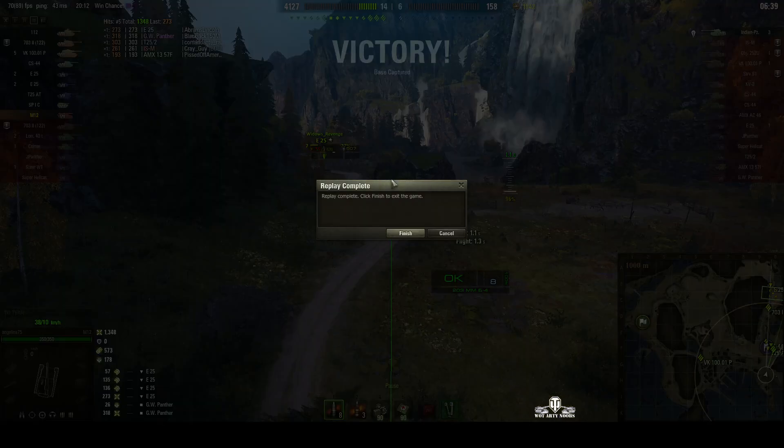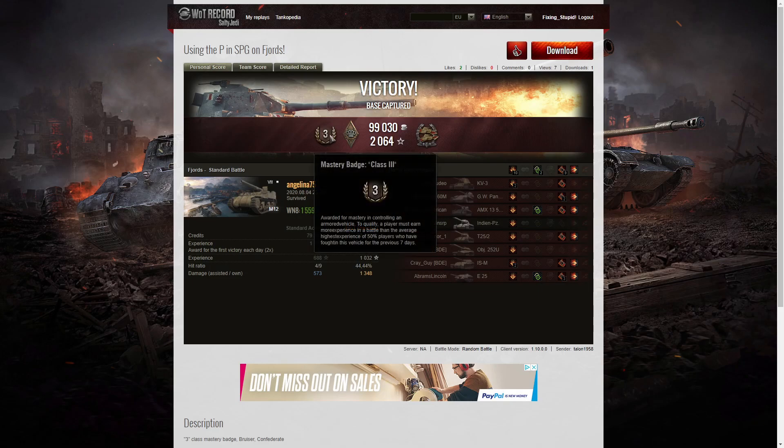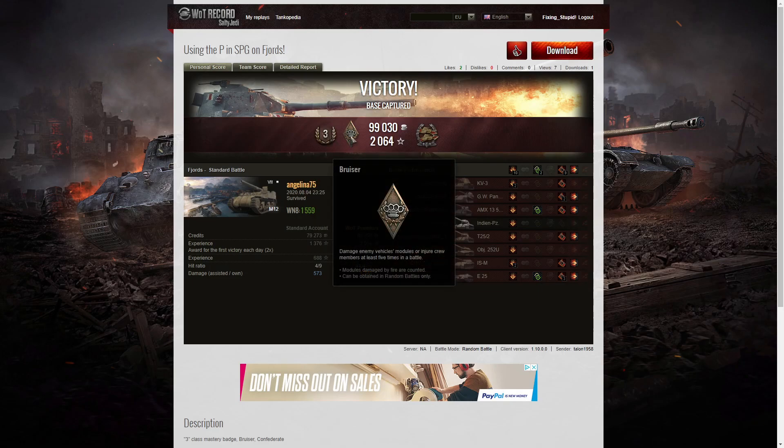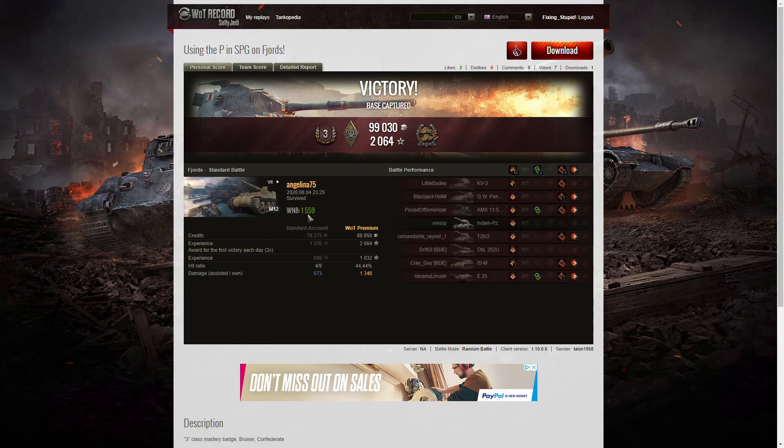Good repositioning by Angelina in that game. Let's look at the end-of-battle stats. It's a third class tanker result for Angelina 75 in the M12. She earned a Bruiser medal for getting at least five critical hits — she got nine. She also got a Confederate medal for damaging more of the enemy than anyone else on her team, with at least six tanks subsequently taken out by others. She didn't get any kills at all, but she did get a nice bit of damage.